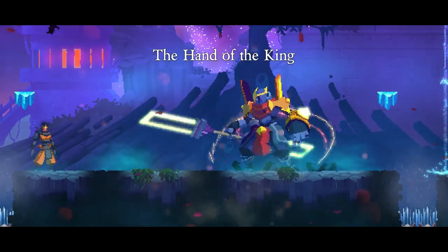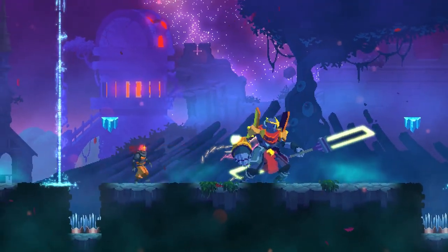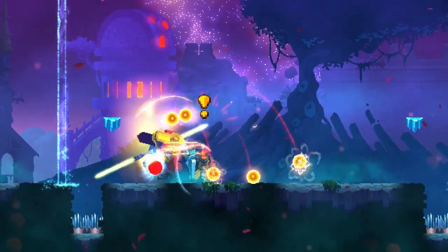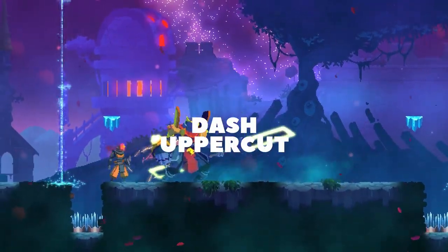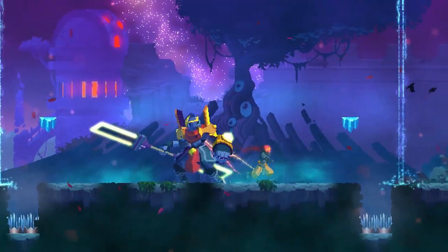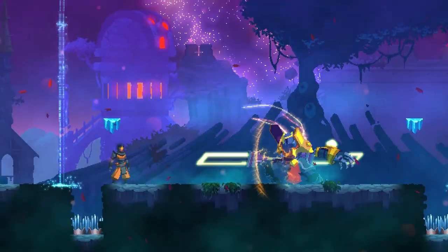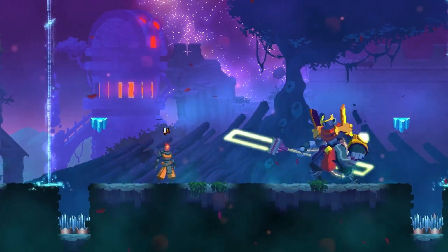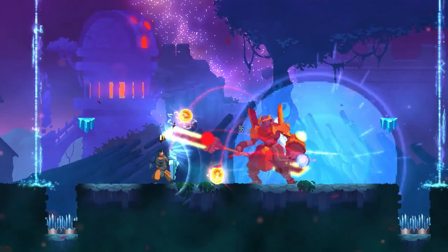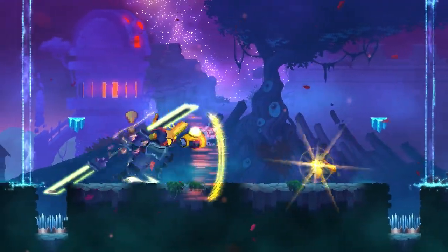The first phase of the boss is quite simple. It always starts with the uppercut attack that can be easily avoided by going behind the boss. During this attack you can perform some attacks and deploy some traps. In this phase the boss has only three attacks: dash, uppercut, and bombardment. The uppercut can be parried with the shield or you can just roll behind the boss and you'll be completely safe. The dash is the second attack — the boss dashes into you and tries to throw you into spikes. It can be easily avoided by rolling through it or jumping over the boss.